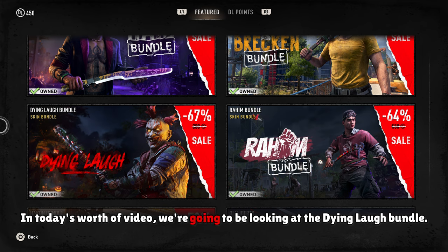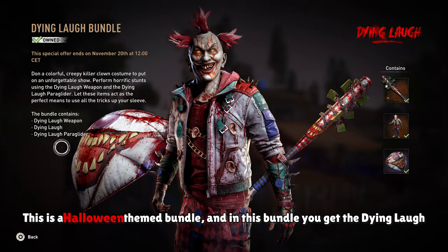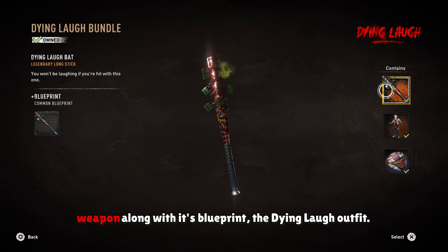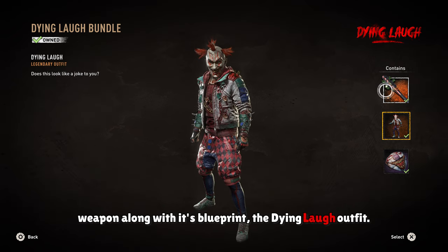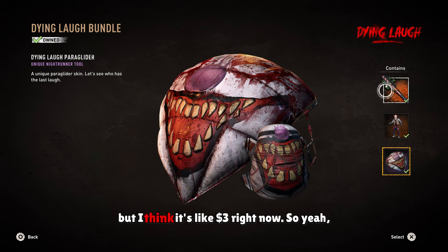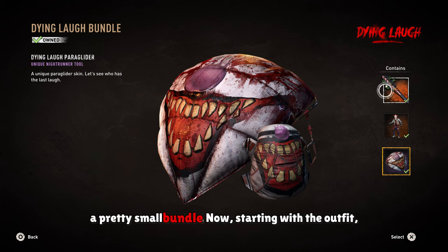In today's worth it video, we're going to be looking at the Dying Laugh Bundle. This is a Halloween themed bundle. In this bundle, you get the Dying Laugh weapon along with its blueprint, the Dying Laugh outfit, and the Dying Laugh Paraglider. I got this for free, but I think it's like $3 right now. A pretty small bundle.